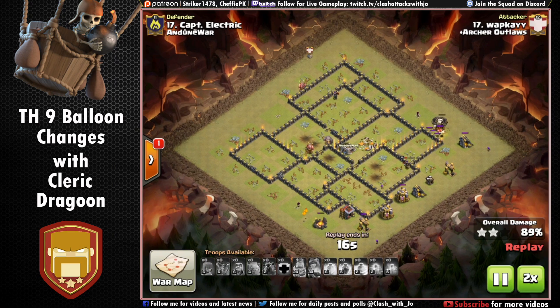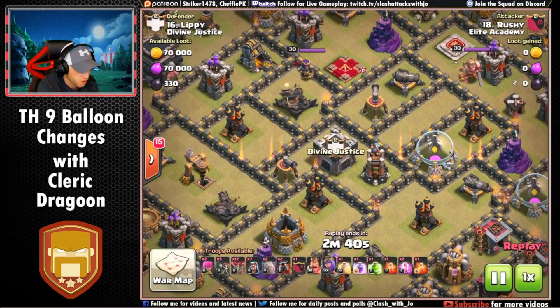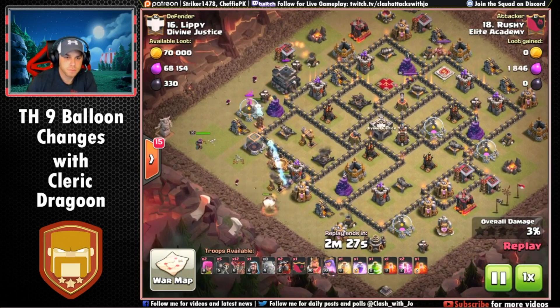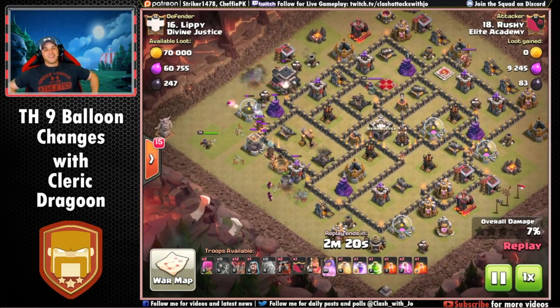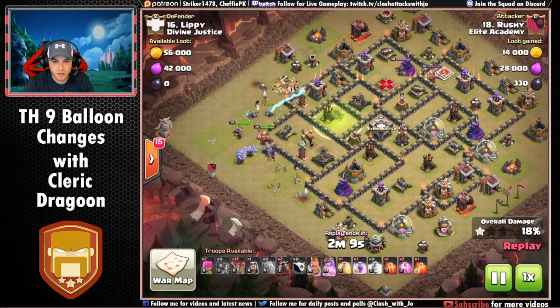So pre-update the balloons were dropping their payload really quick. Now let's jump into number 16 — the Elite Academy war — and look at rushy's attack. Same attacking method: shattered gobo-loon. As I told Joe earlier, he's going all the way across the base — he's gonna take out two ADs on the way to the Queen. This is definitely getting the maximum value out of this kill squad.